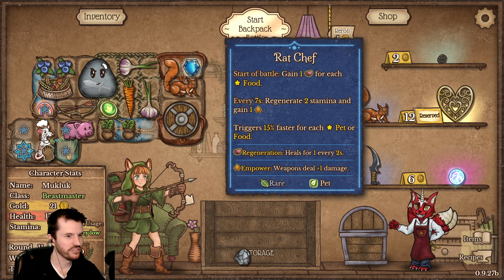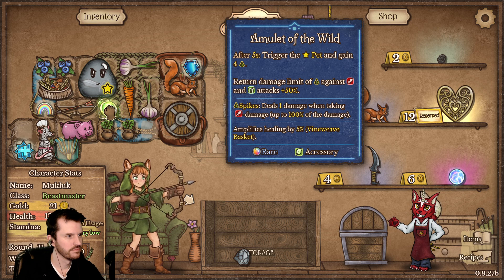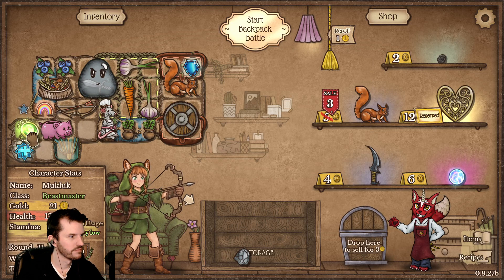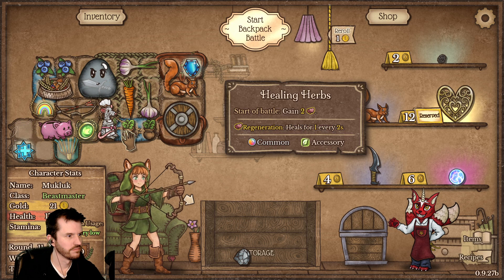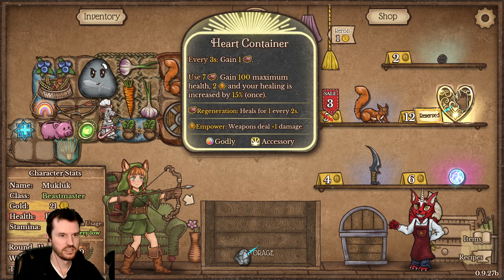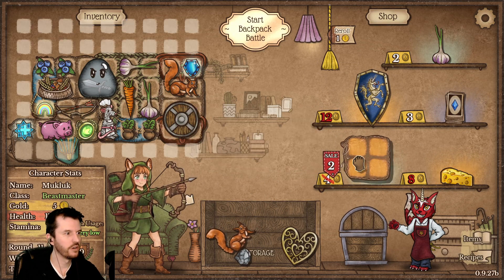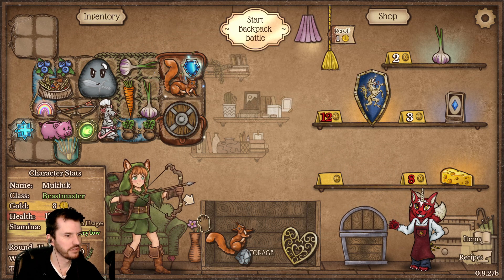Oh, it has to be near the food. Another buff stealing would not be bad — this is really good too. I need a bag — no, perfect. Bag sale! All right, I don't know where we're going to put it but we got that.